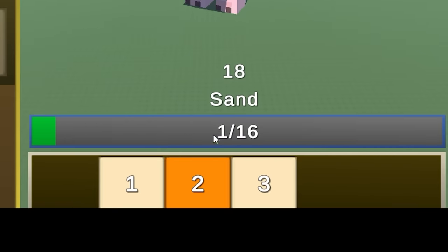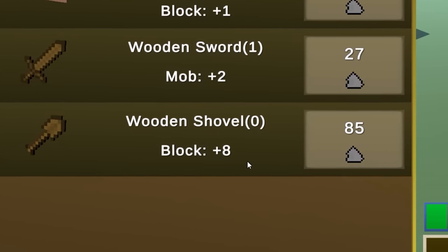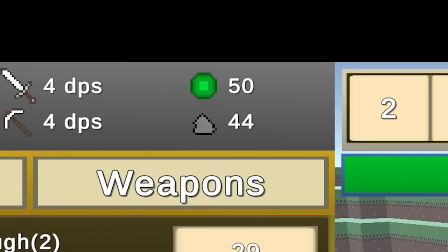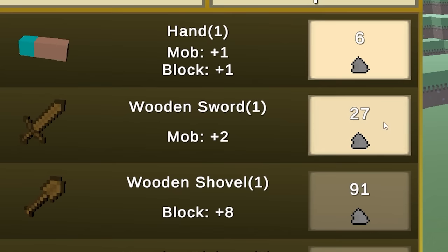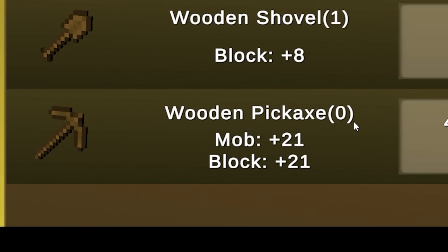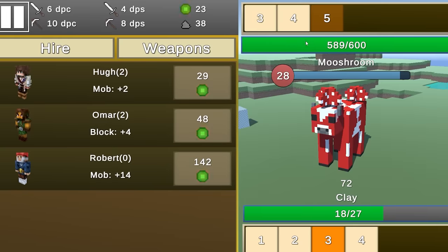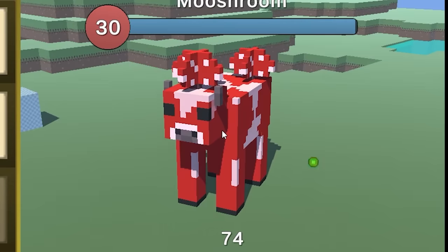I want to get the wooden shovel — plus eight on blocks. Let's switch to clay and run the auto clicker. Each clay block gives me two dirt. Just like that I have 140 dirt, so I'll buy the wooden shovel and the wooden sword. The wooden pickaxe is good for both mobs and blocks but needs 433 dirt — that'll take a bit. Meanwhile, let's level up Omar. The level five monster is a mooshroom with a time limit — auto clicker, go! It's dead — 40 experience every kill.